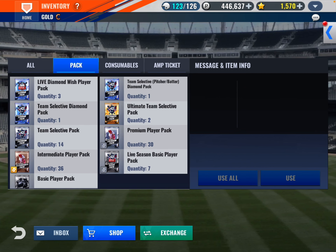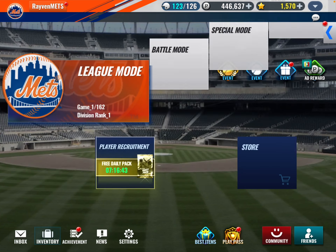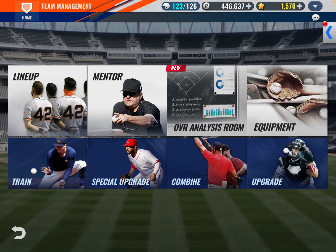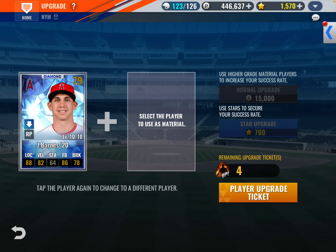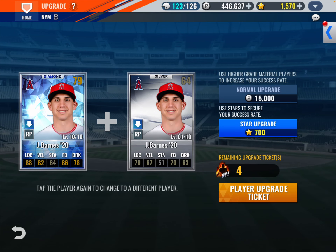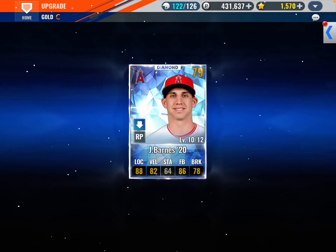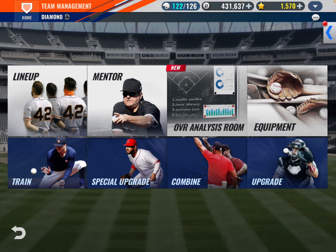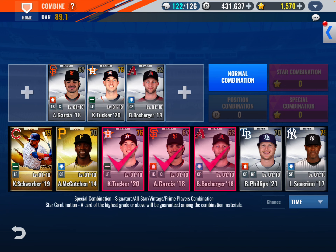I have 14 team selects — so here's what we're gonna do: we'll upgrade who we can, combo out the rest, and open up all those team selects. Just Kana again and this Barnes guy who isn't very good. My upgrades have been pretty good overall. Let's combo out the rest of these guys.